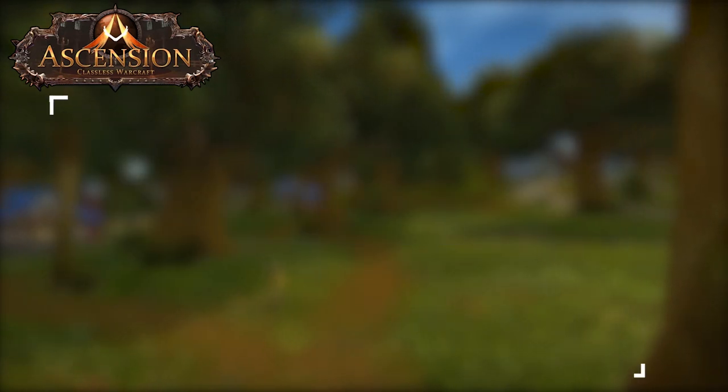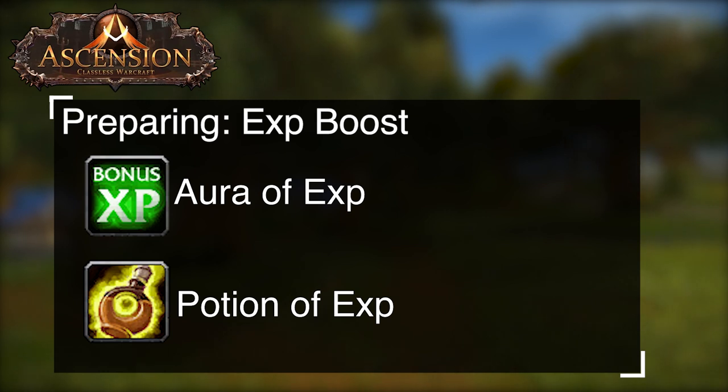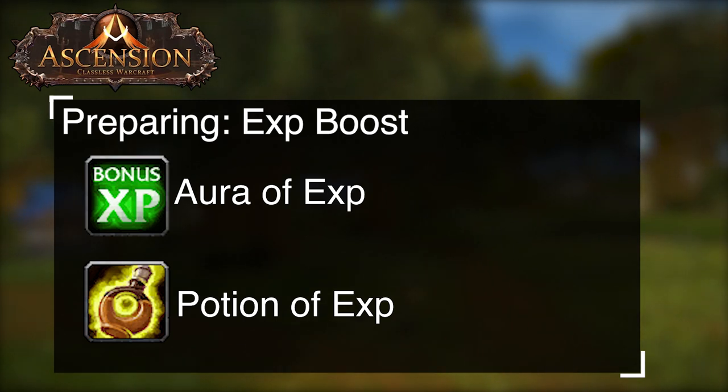Next is going to be aura and potions of EXP. These are strongly advised when prestiging, especially since they stack, giving you an increase of 250% bonus EXP. If you want to buy a potion of EXP on the auction house, most people that do 15 to 60 groups will split aura costs between members of the party.